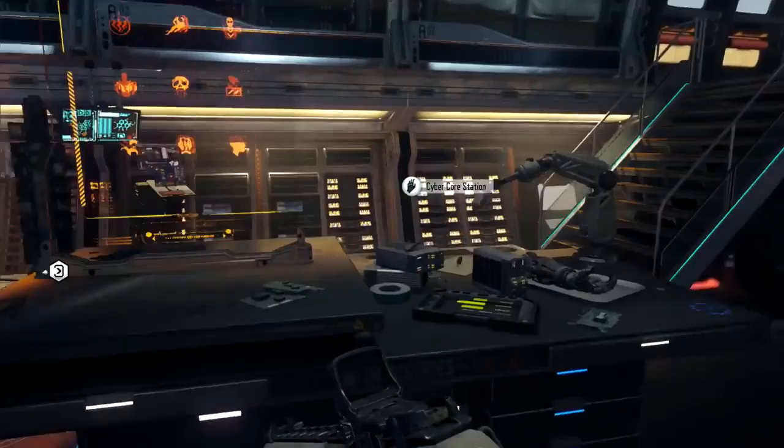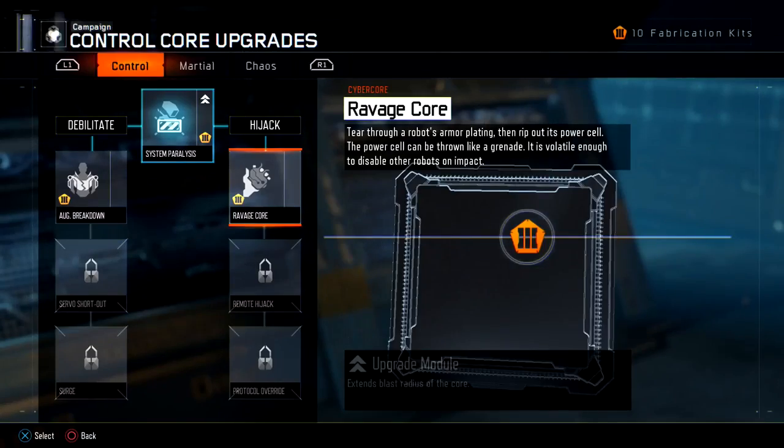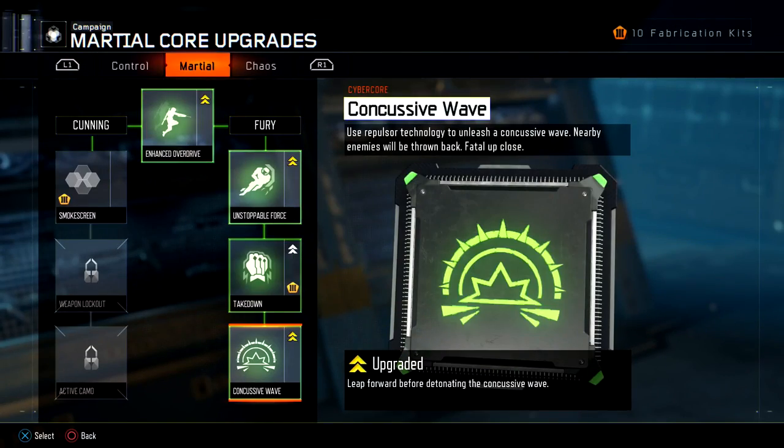Now you want to back out and go over to your cybercores and make sure that you have concussive wave unlocked in this bit.